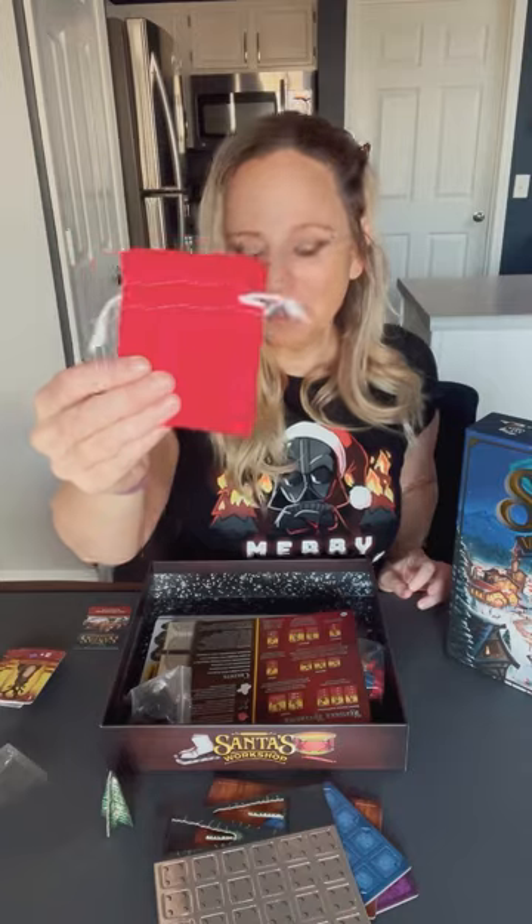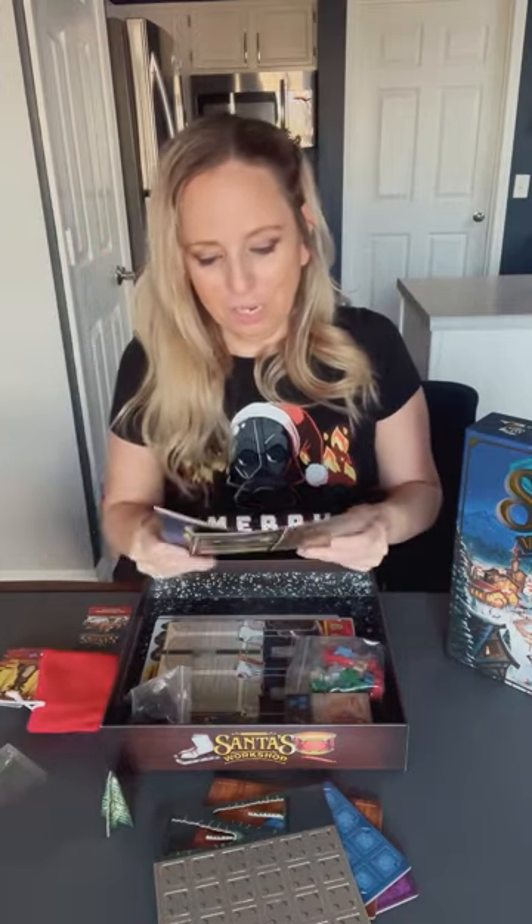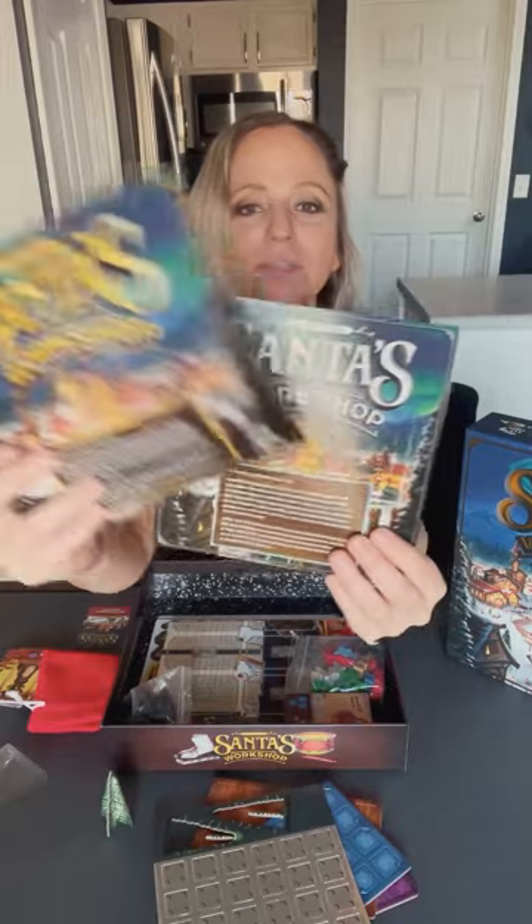We got a little velvet felt bag here. We got our reference sheet and our rules. They gave us a couple — advanced rules and standard rules.